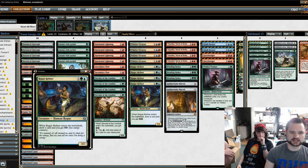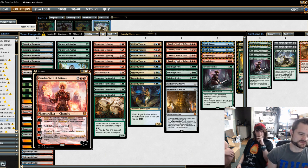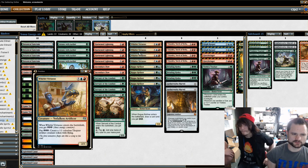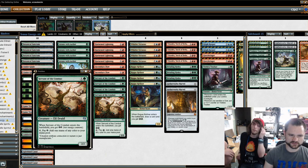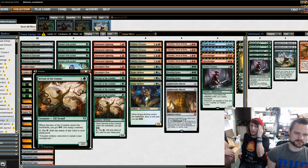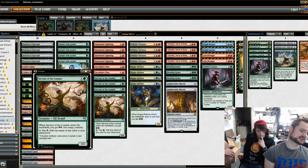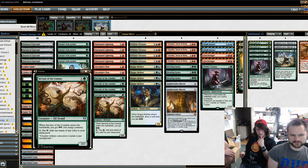So I went back to Temur — just the Saheeli and Felidar-less kind of Temur build — which is trying to get a Chandra ult. Because if you've ever played Saheeli, you know how many games you win with Chandra just getting the board clogged up with Whirler Virtuoso, Rogue Refiner, or Servant of Conduits. What I really like about this deck is the ability to switch gears — playing mid-range or control at first, and then out of nowhere you can just switch gears.